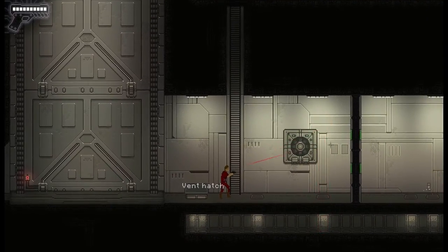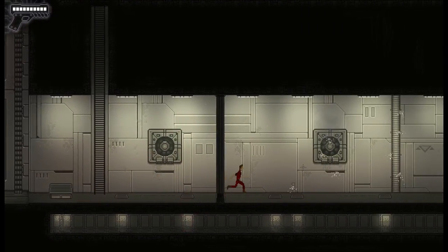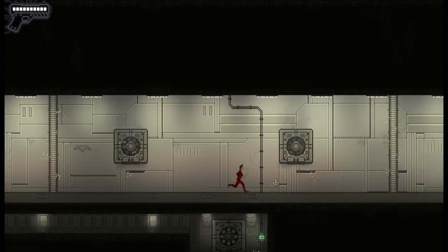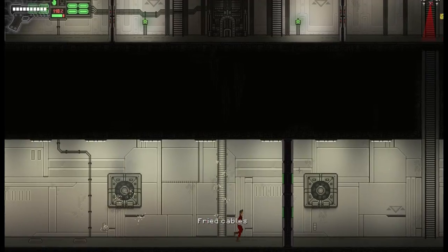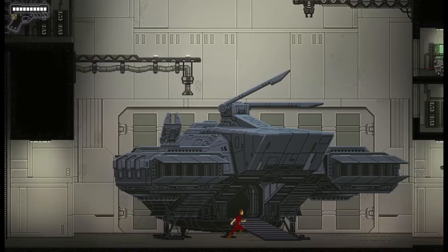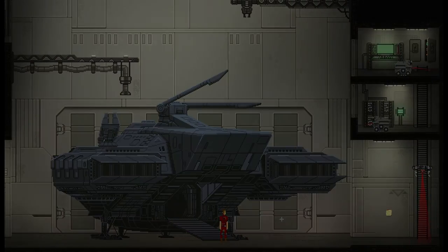We've got some possible access codes here: OW5H5T8E. Let's deal with this guy - he's totally in my way. Now that we're taking out the drones we should have free access to everywhere. Let's go have a look at this fuse thing. Maybe we can look on the board.